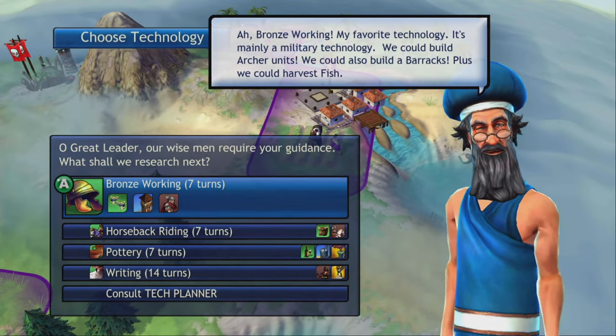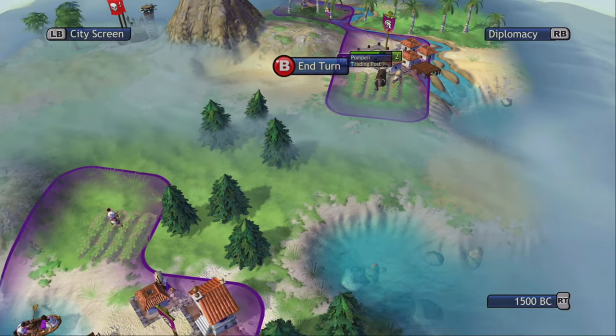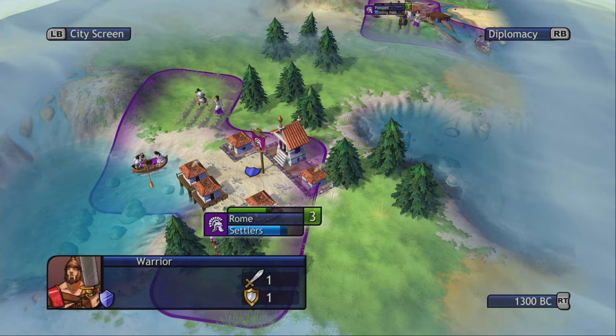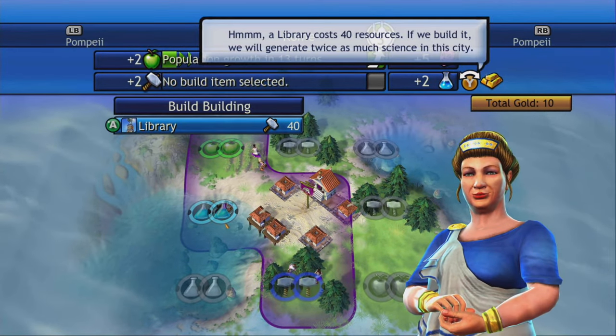Unlocking new technologies gives you options to advance further and do new things with your cities. You can build the great wonders of the world, which is kind of neat. And then there are all these special scenarios and achievements that you can work towards.